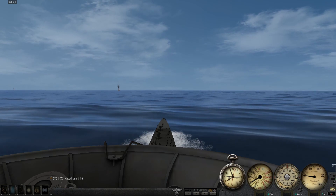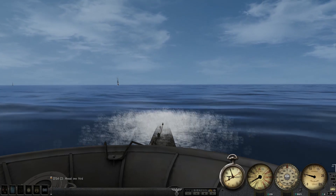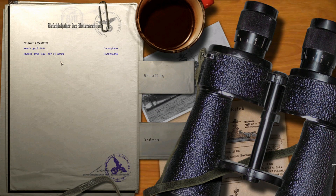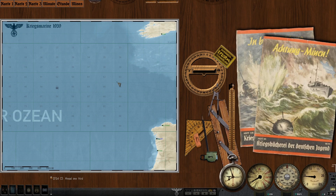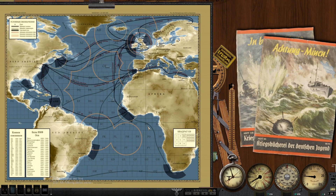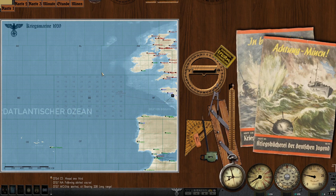That's how it's going to have to work, I'm afraid. We have an assignment to proceed to grid BE-62, which we are going to do for a little while. Once we've completed our obligations there, I'm going to head a little bit further west into the more central BE quadrants, where these Liverpool-Gibraltar convoys heading into the Mediterranean would be going, or possibly even further west for the Liverpool-Freetown convoys.